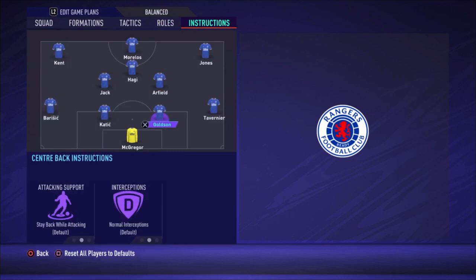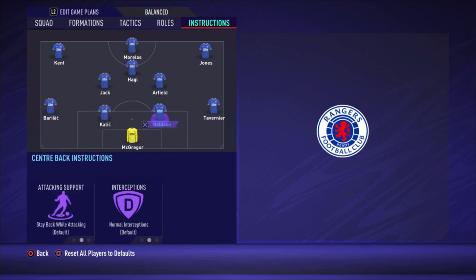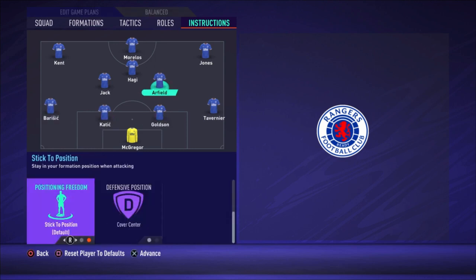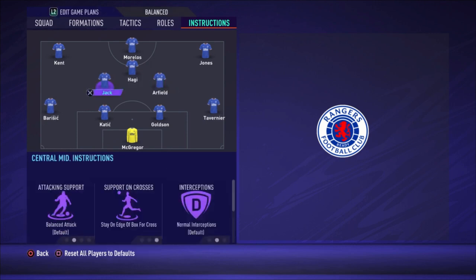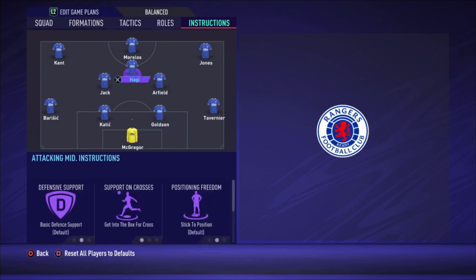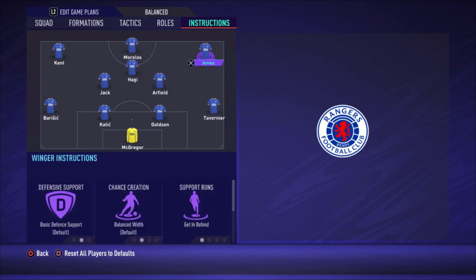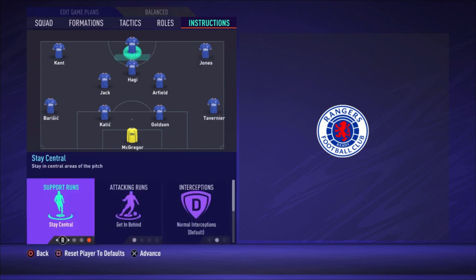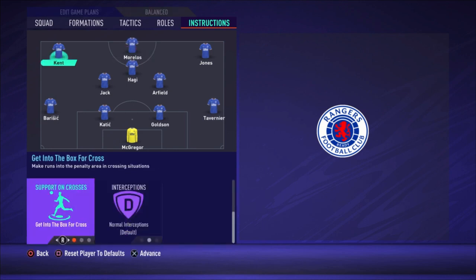Now for the player instructions: the right defender stays back while attacking, both center backs are default, and the left defender stays back while attacking. Arfield stays back while attacking, gets into the box for the cross, and covers center. Jack stays on the edge of the box for the cross and covers center — so Jack is the more attacking of the two and Arfield the more defensive. For Haji, the only change is get into the box for the cross. The right winger gets in behind and into the box for the cross. The striker stays central and gets in behind.